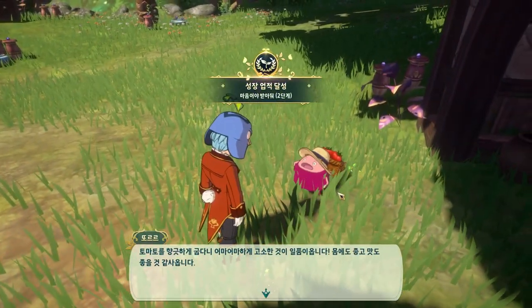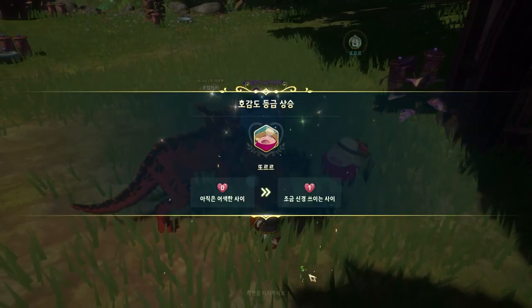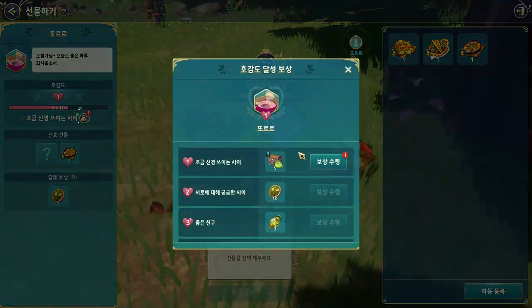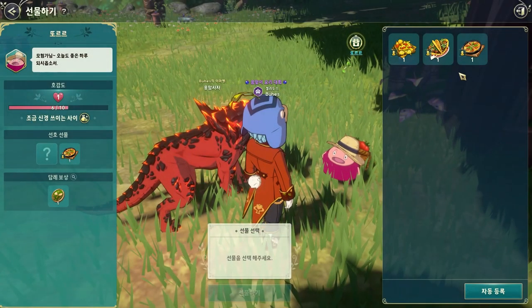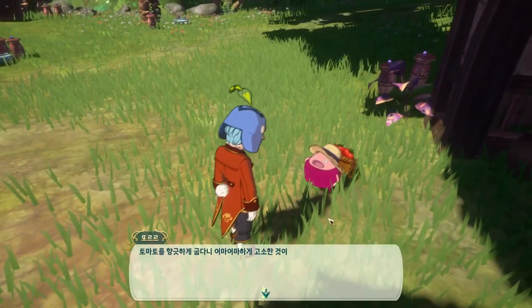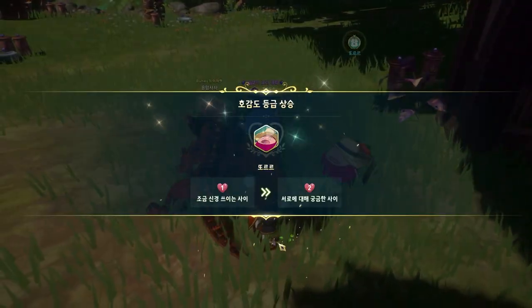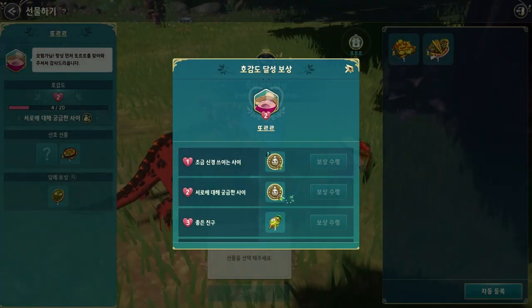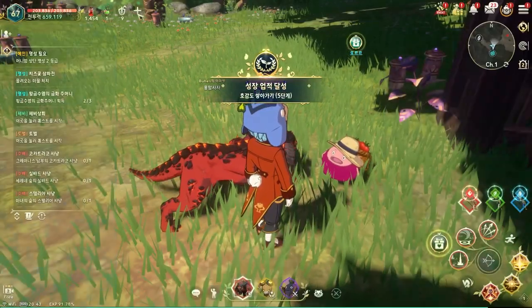Maybe this potato — the tomato. He likes this one. We got some. Let's give him another one. He's upgrading faster because he likes that food. That's nice.